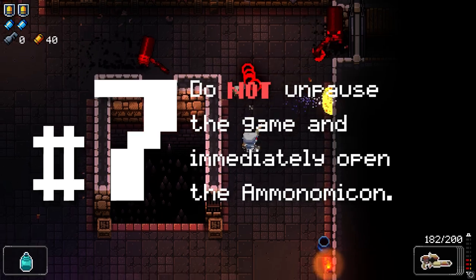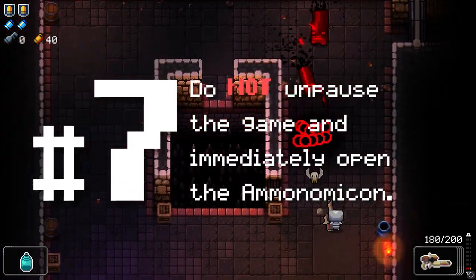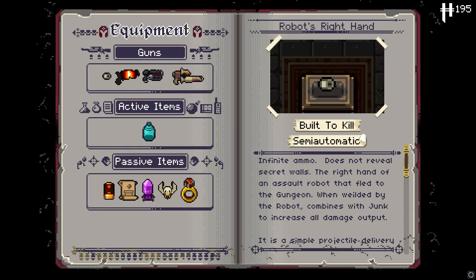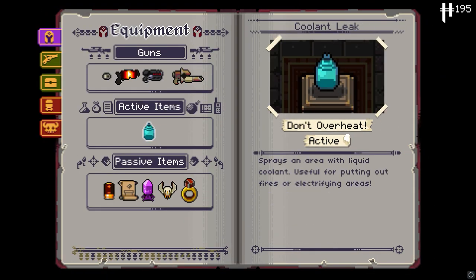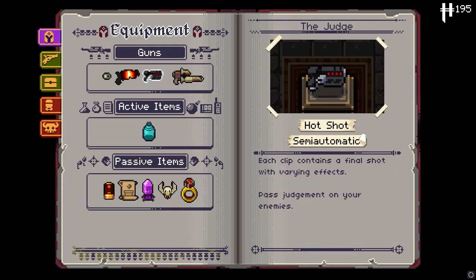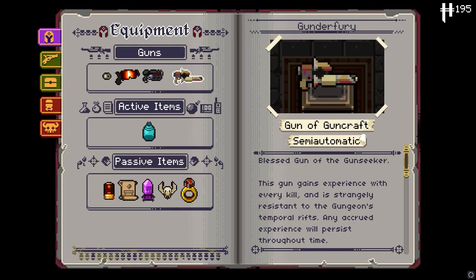Number 7: Do not unpause the game and immediately open the Ammonomicon, or else this will happen. The game is still playing in the background, given how fast you switch from the pause menu to the Ammonomicon.